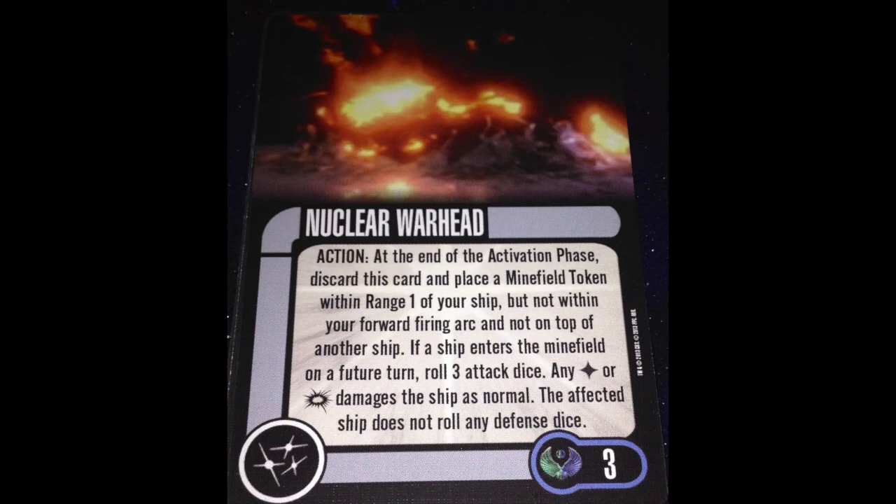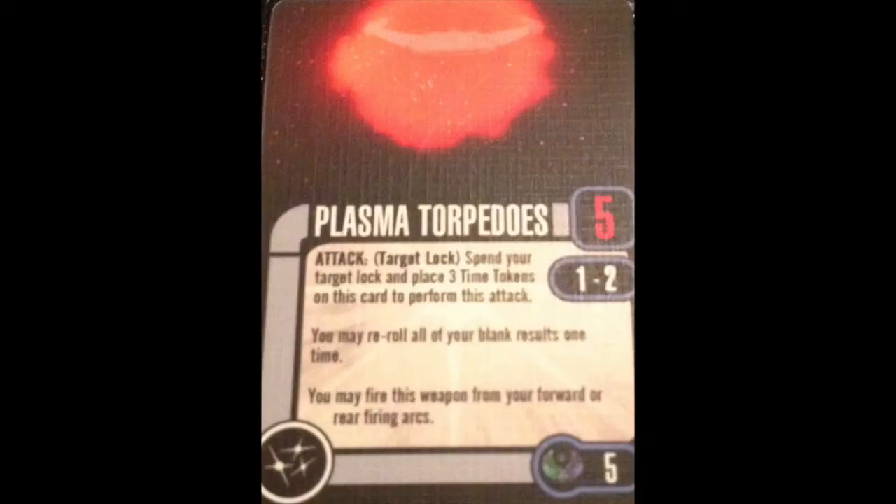Of course, there are plasma torpedoes in this pack. These cost three points, give you four dice, range one to two — attack target lock, spend your target lock, disable this card to perform the attack. You may reroll all blank results one time. You may fire from your forward or rear firing arcs, but most Romulan ships don't have a rear firing arc so that point is moot. I prefer the bigger version at four points with five attack dice, because then you still have a target lock left when you use the Galgathong's named ability, so you can reroll your battle stations for that extra bit of quality.